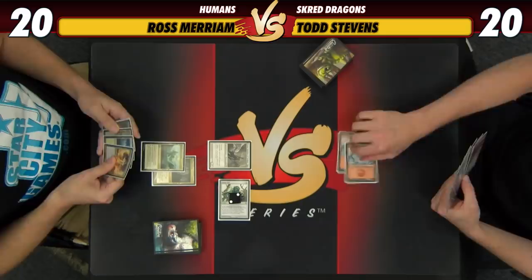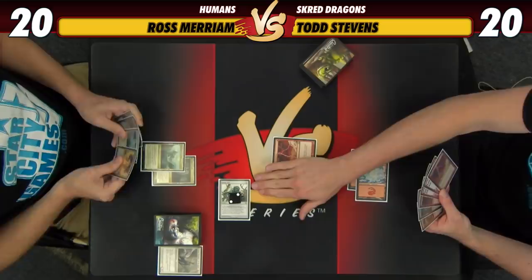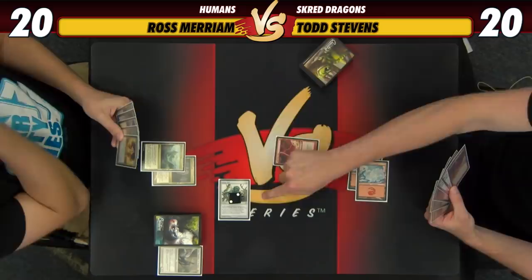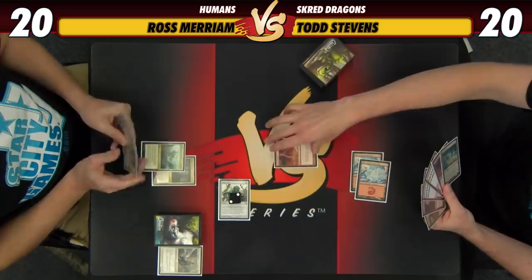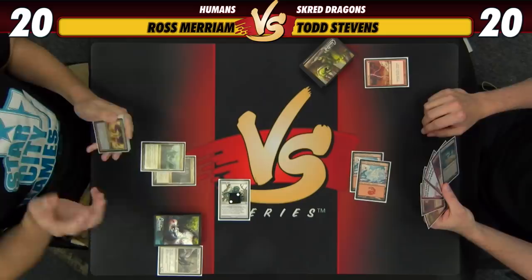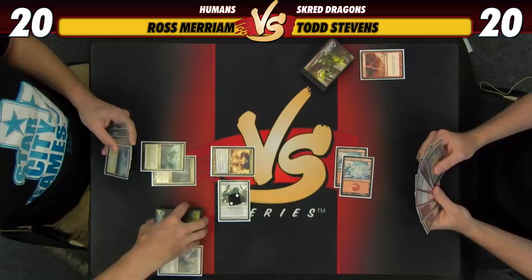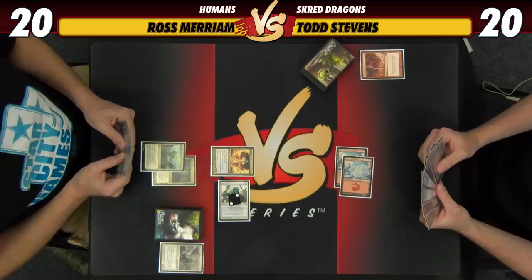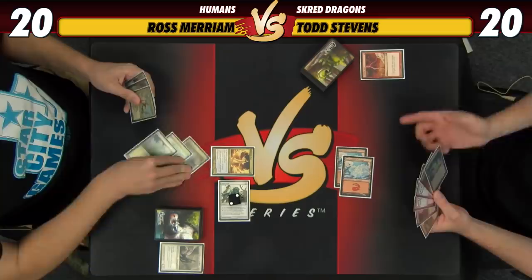Todd activates something, then Lightning Bolts Thalia in response before it resolves. He discusses timing — probably should have done it on upkeep before the Vial ticked to two to prevent a Phantasmal Image copying Thalia. Ross plays a third land and Mantis Rider, attacks for three, putting Todd to 17. Ross names Scred with the Vial and names it with Meddling Mage activation, taking away Todd's other cheap removal spell.